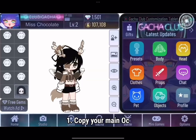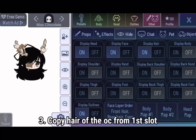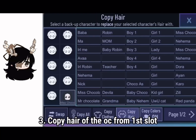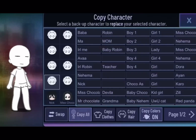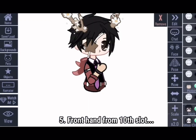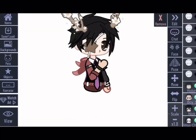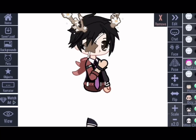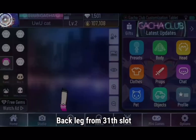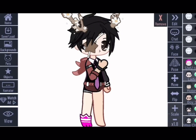First, copy your main OC, then hide everything except the head. Now copy the hair of your first OC in the slots. Your OC's body will be in the 7th slot. Your OC's front hand will be from the 10th slot, the back hand will be from the 21st slot, the front leg will be from the 36th slot, and the back leg will be from the 31st slot.